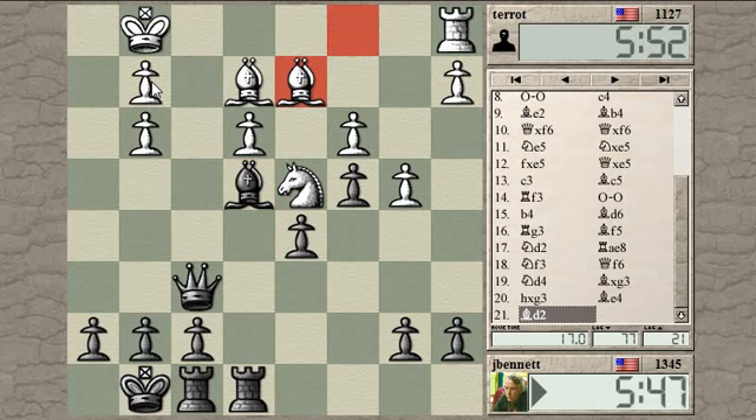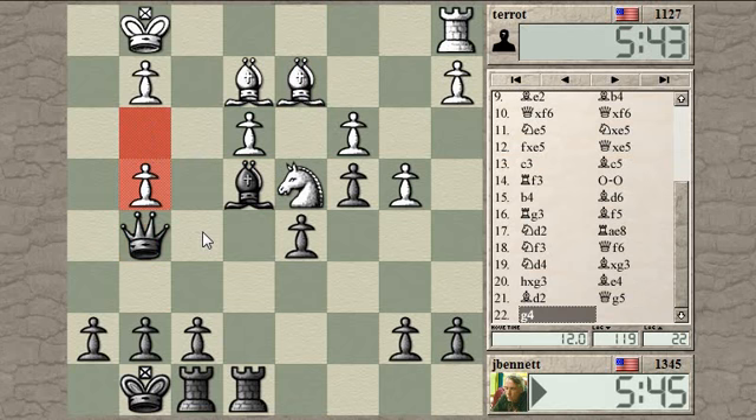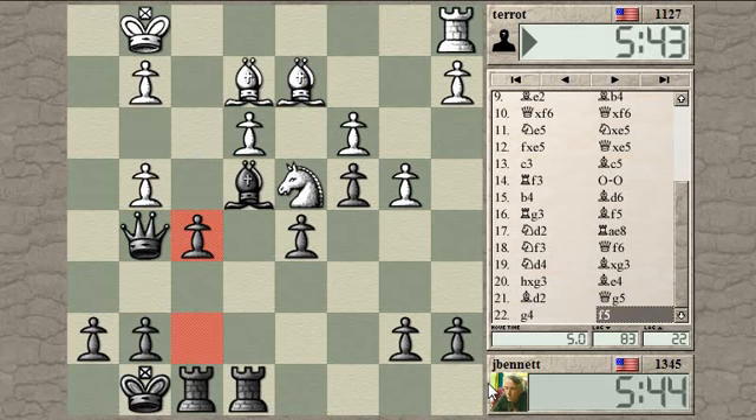I get to attack H2. Let's go here with the queen, get the queen out of the way of the F pawn - attacking G3, incidentally. And then push F5 to open up this file.